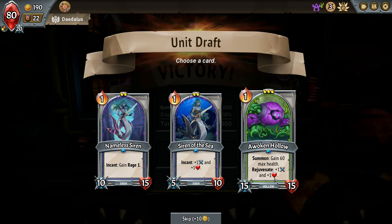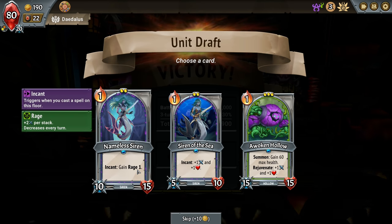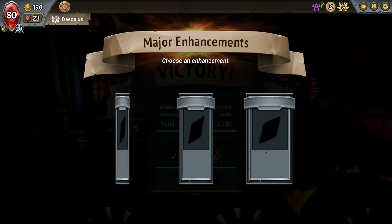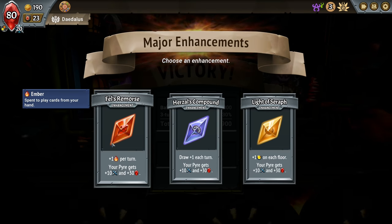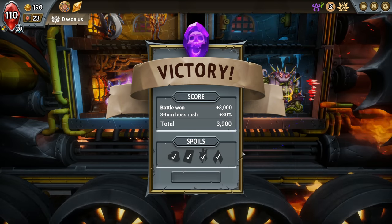We have a new unit — this looks like a good option. If we can't hear, they gain rage. I think we take the Awoken. We're not really having a problem with ember, but we are gonna have a problem with capacity — let's take that.